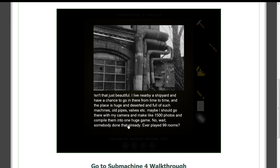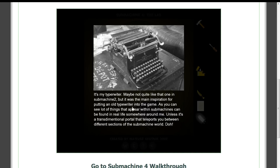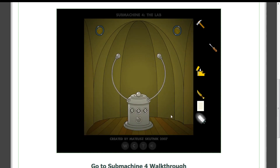Maybe I should go there with my camera and make like 1,500 photos and compile them into one huge game. No, wait — somebody's done that already. Ever played 99 Rooms? Gotta add that to my list. It's my typewriter — maybe not quite like the one in Submachine 2, but it was the main inspiration for putting an old typewriter into the game. A lot of things that appear within Submachines can be found in real life somewhere around me. Unless it's a transdimensional portal that teleports you between different sections of the Submachine world.